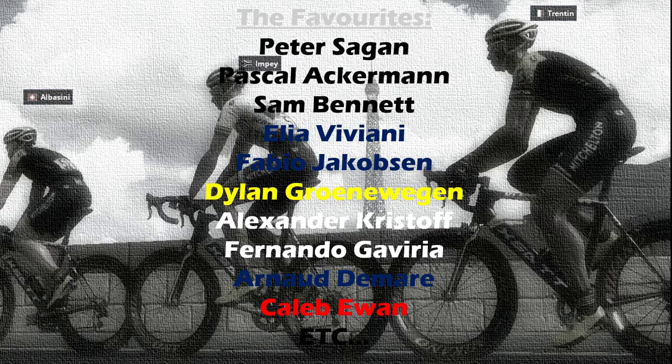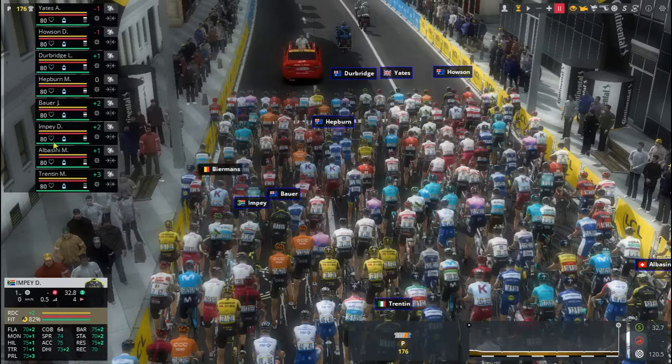As this is a Tour de France stage, the field is packed with the world's best sprinters. There's a three-pronged attack from Bora-Hansgrohe with Peter Sagan, Sam Bennett, and Pascal Ackermann. Elia Viviani and Fabio Jakobsen from Deceuninck-QuickStep will also be tough, and the quickest sprinter on the database is Dylan Groenewegen from Jumbo-Visma. Also present are Gaviria from UAE, Démare from Groupama, Ewan from Lotto, Greipel from Arkéa, Degenkolb from Trek, Colbrelli from Bahrain, and Matthews from Sunweb.